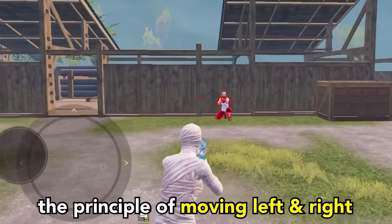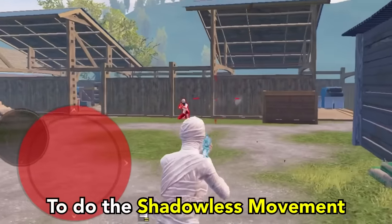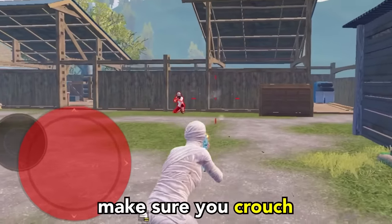I think everyone knows the principle of moving left and right. To do the Shadowless Movement, every time we change direction, make sure you crouch.